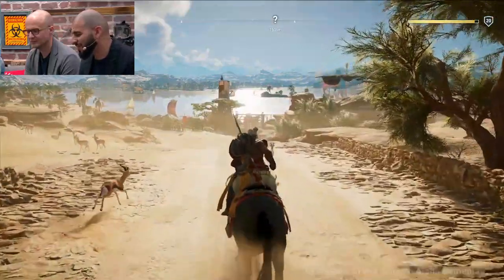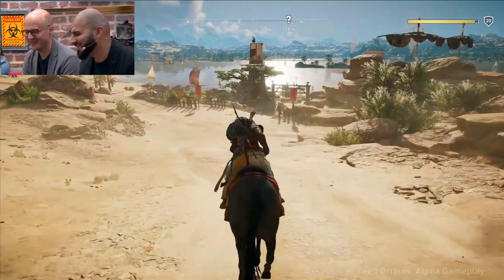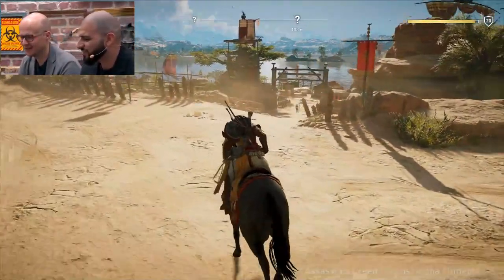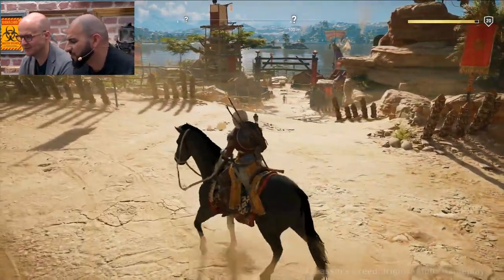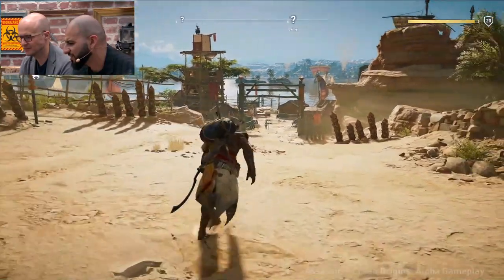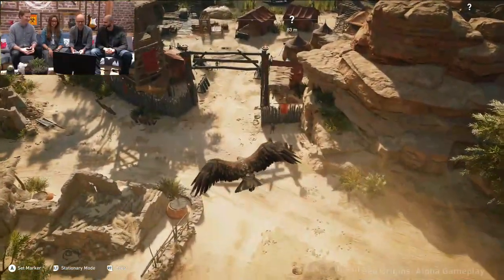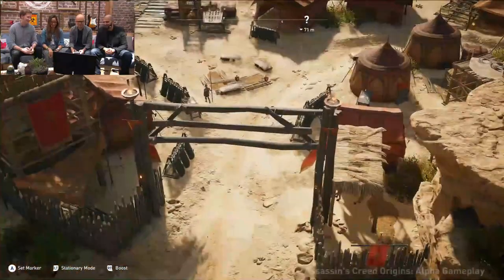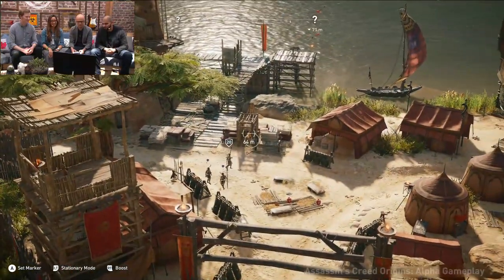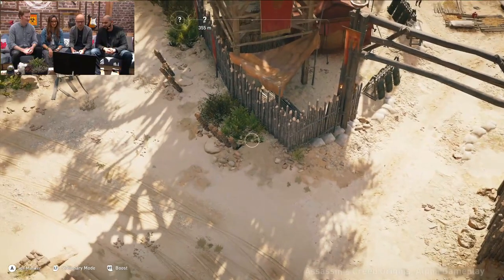Here we're going to start with a camp — these are military locations. Carl is going to use Senu, the eagle companion, to scout. She's a great scout. Right now Carl is using her to tag the enemies, but also tagging opportunities in the camp.